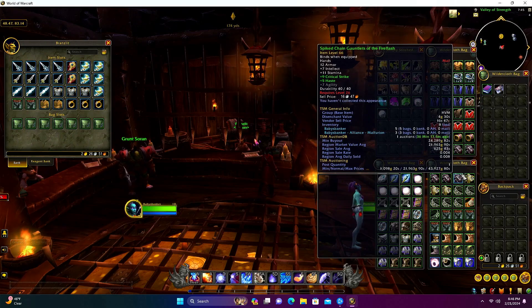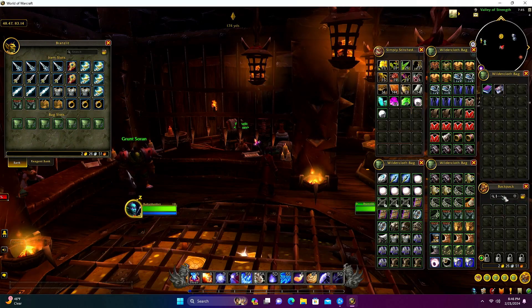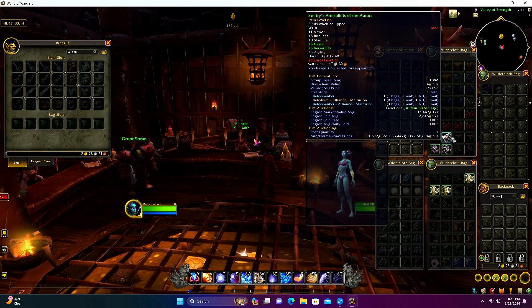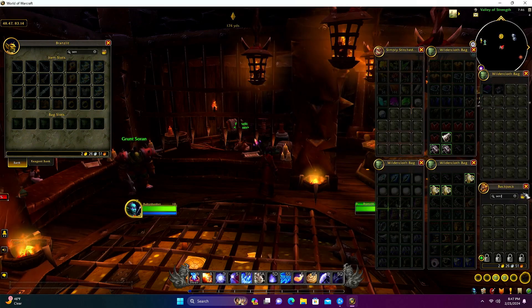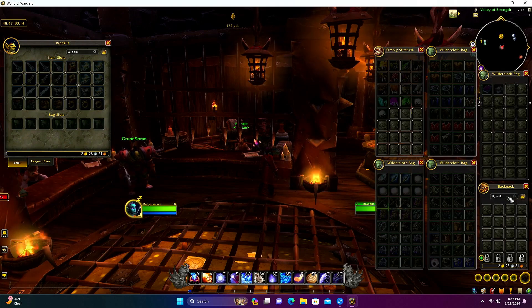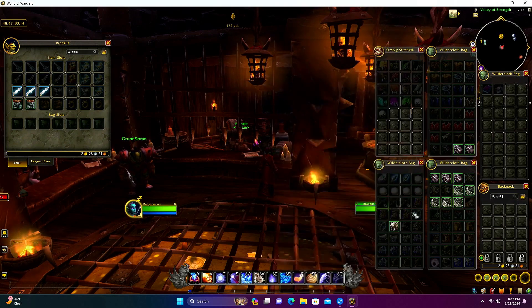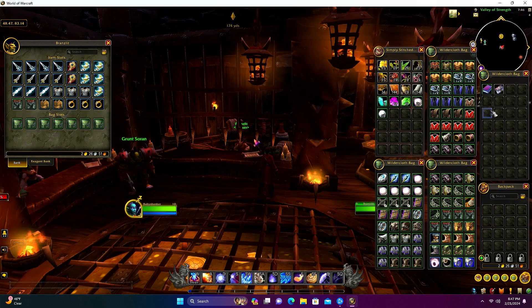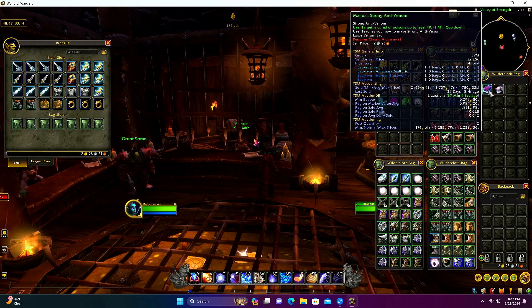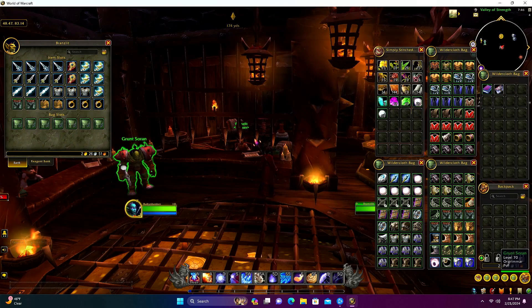We got a nice variety - the spike chain pieces go for high value sometimes. We've got some Centurion pieces here: wrists at 33,000, gloves at almost 50,000 for two of them, and belt at 21,000. The Spike Chain set: gloves at 21,000, belt at 5,000, and shoulders at 24,000 - although somebody's trying to sell the shoulders for 184,000. We also got the Manual: Strong Anti-Venom - low value at 6,000 gold but something different, I think that came out of a chest. And we got old herbs, some leather, and old gems to try to sell.